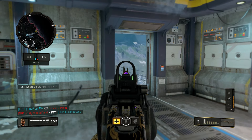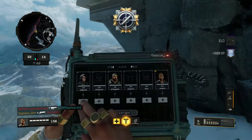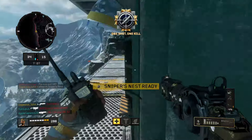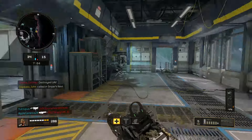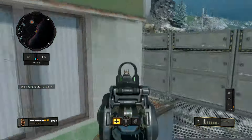We got somebody coming. Come on, come through. I think you got armor. Good, good. We're about to get a sniper's nest and there you go. That's what happens when you be using armor. I'm literally gonna drop another sniper's nest.